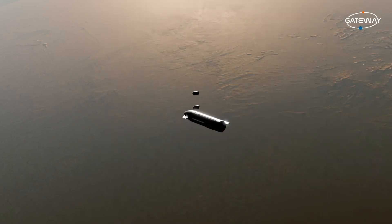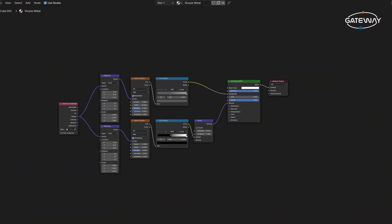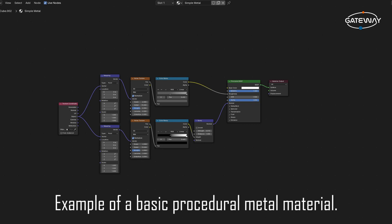Now that we've talked about the modeling part of things, let's get into a very important part of making a model look good: texturing. For texturing, we opted to use a procedural texture method, which involves using Blender's procedural shader nodes to create some of these materials.